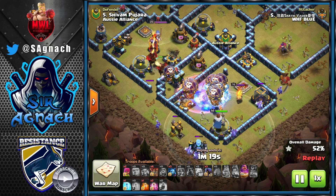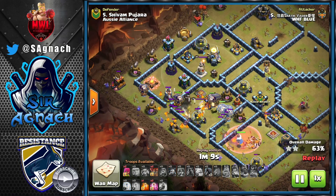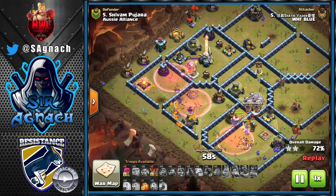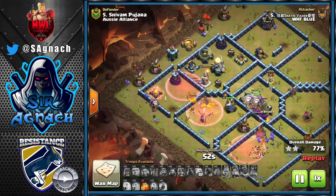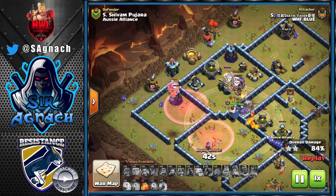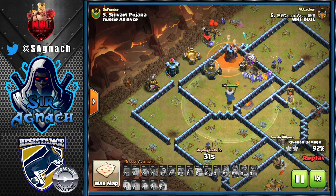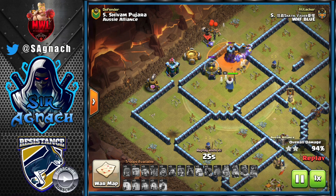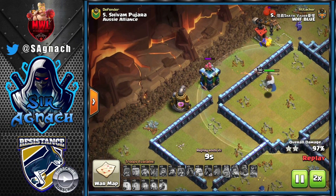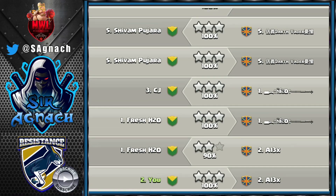The tornado trap keeps the loons there long enough to activate the tankhole — he uses the Warden ability to save everything. He sends headhunters for the defending Royal Champion but they die, so the loons have to backtrack for the grand expo that never went down. He drops a haste and the loons fly toward the Eagle, getting there just in time. He puts down poison for the wizard tower. With only one archer tower left, the Warden gets rid of it — a triple by Darth Vader.